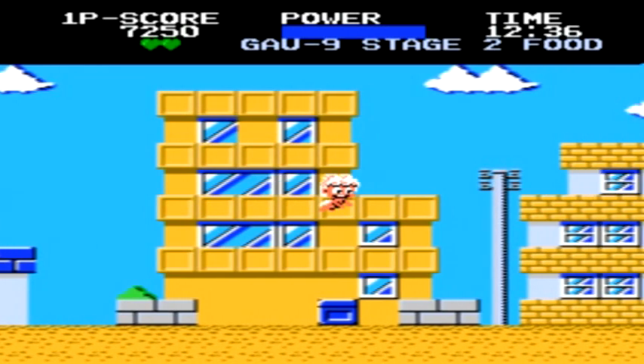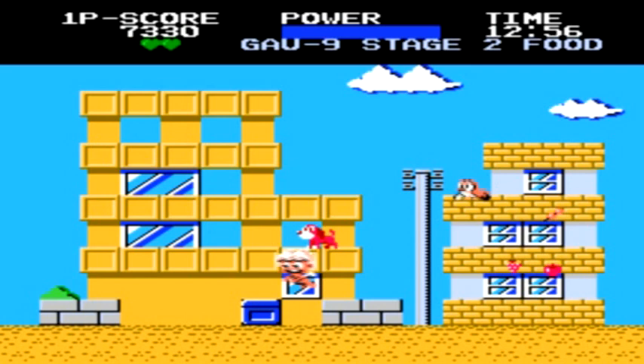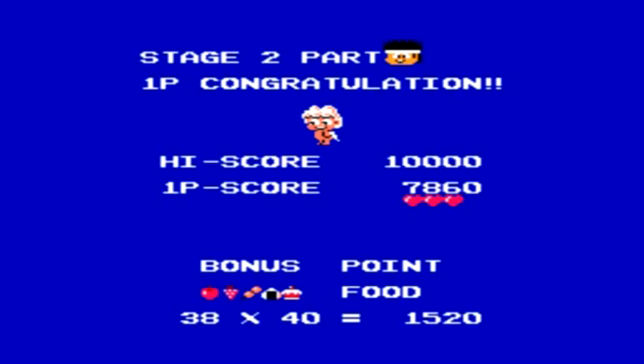Just like at the end of stage 1, we have to stop in front of a building at the end of the level and collect enough food from the windows to locate a friend we're trying to save. Sometimes you'll have to deal with dogs, as some windows will have dogs hidden in them that you'll have to avoid, and there are also bird enemies you may have to contend with.